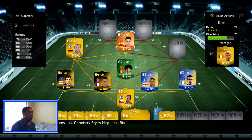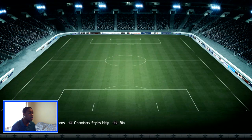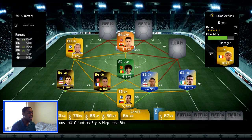At CAM we have Man of the Match Ramsey — 84 rated: 74 pace, 86 dribbling, 88 passing and 86 shot. It definitely fits the CAM position. I picked him up for 86k coins — very good player. And as you can see now our rainbow squad is coming into form: we've got an orange card, a green card, two blue cards, yellow cards, and also two black cards.